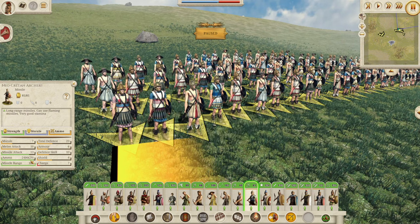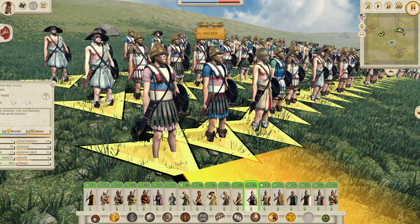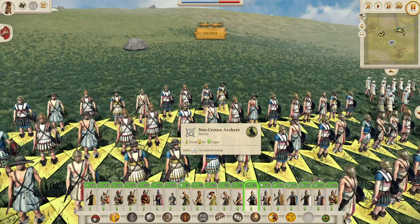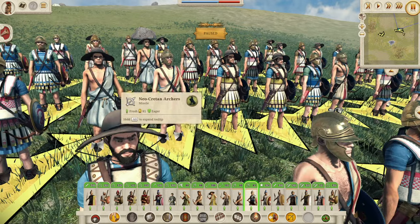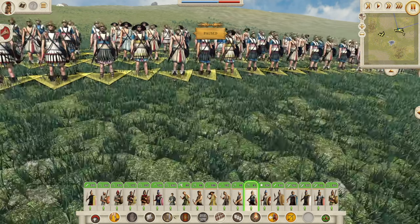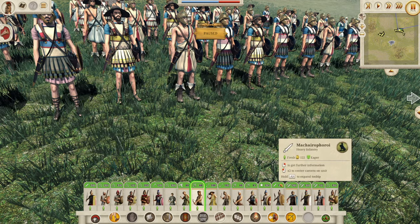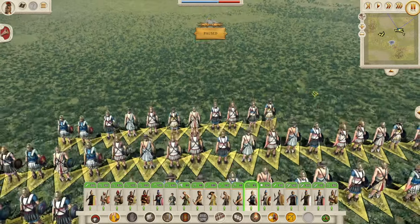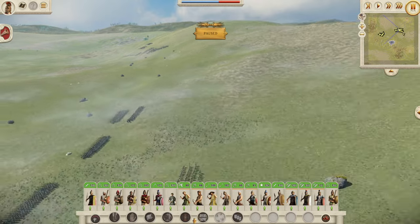These Neocretan archers are very strong — for 30 missiles, these guys are fantastic. And they look beautiful. I love the variation: people with helms, people with sun hats, people with linothoraxes, people with robes on. Different boots and shoes. Really cool to see. The detail is stunning.